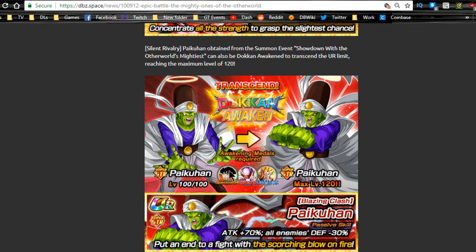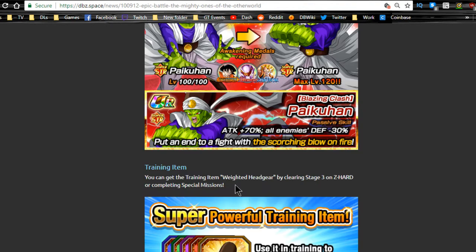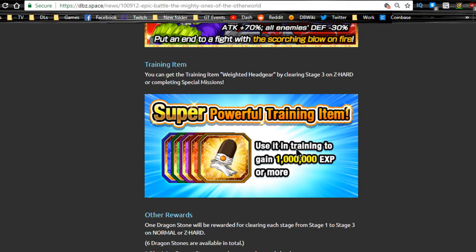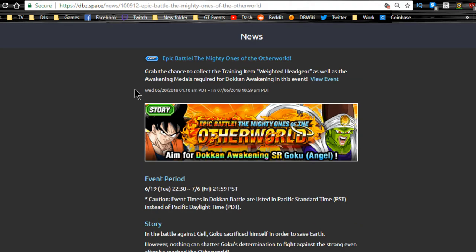He actually fits really well on a Super Saiyan 4 Goku team, links well with everyone, and does decent damage — attack plus 70 and all enemies' defense minus 30, so everyone on your team does extra damage while he's on the field. Picon is also really good and farmable using the strike Picon. The headband items from this event give 1 million experience — use a double and your units will level up really fast. The event ends July 6th, so you have some time.